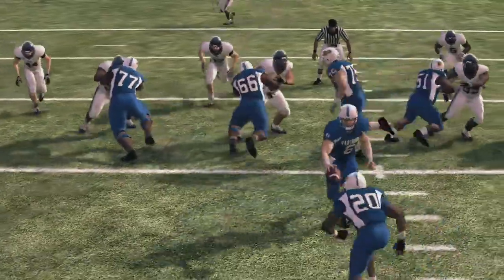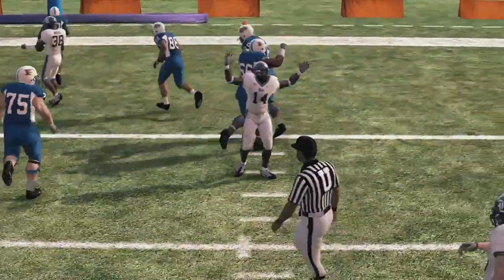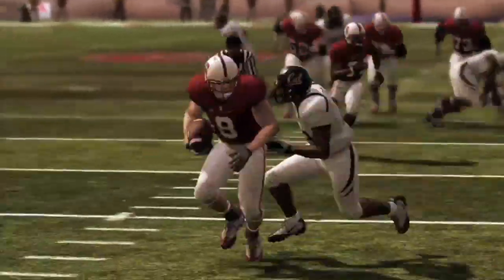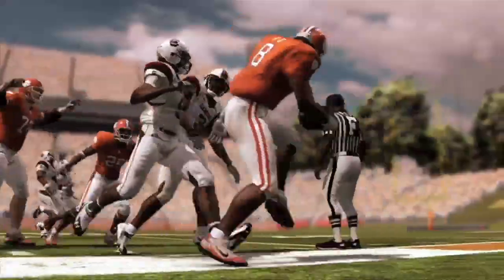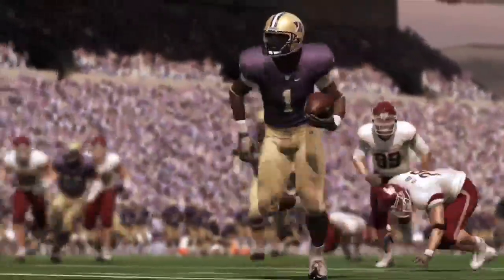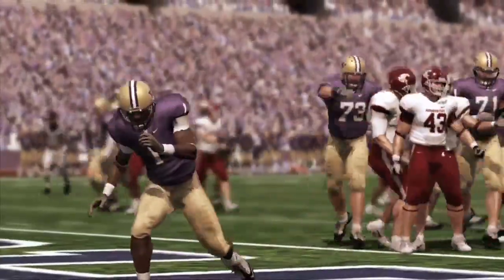The game's blocking has also been improved tremendously and makes a huge difference on offense and defense. The offensive lines almost play too well, and teams who are good at running the ball will be exceptional and even harder to stop than before. Because line intelligence far surpasses that of last year, it makes for a much more realistic gridiron experience. Though it can be too easy to move the chains unless playing on the highest difficulty, running the ball has never felt so good in a college football game.